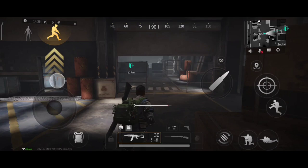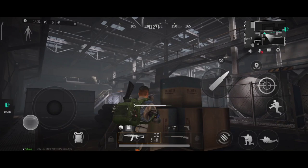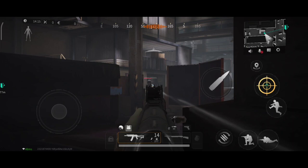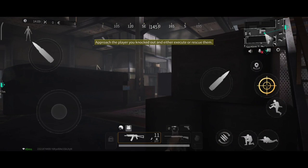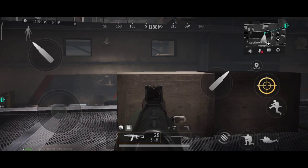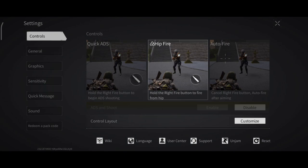We're running to the extraction point. You can also find some nice stuff up here — it's section three, between section two and three, in that box. Make sure to take out all the bots. I need to turn on hip fire because I'm not able to move right or left when shooting. I would recommend you to use hip fire — in my opinion it's the best one, though maybe others work better for you.